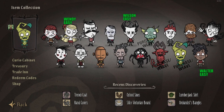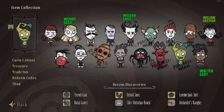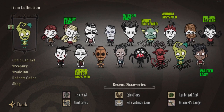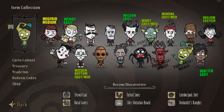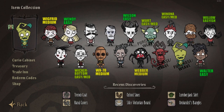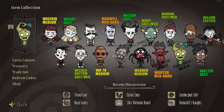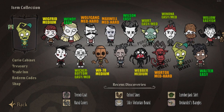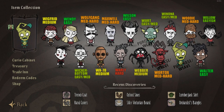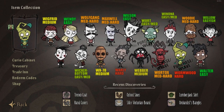Easy-ish character is Willow. Easy to medium characters are Wirt, Wickerbottom, and Winona. Medium difficulty characters are Wigfrid, Weber, and WX78. Medium to hard characters are Wartox, Maxwell, Wolfgang, and Woody. Hard characters are Worley and Wormwood. An extremely hard character is Wes.